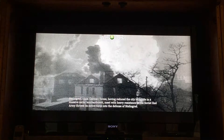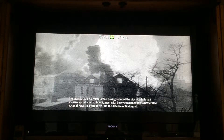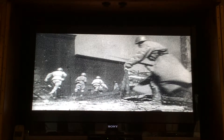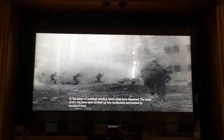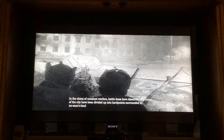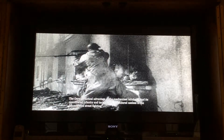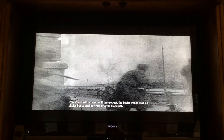German forces, having reduced the city to rubble in a massive aerial bombardment, meet with heavy resistance as the Soviet Red Army throws its entire force into the defense of Stalingrad. In the chaos of constant warfare, battle lines have dissolved. The ruins of the city have been divided up into hard points surrounded by no man's land. The German tactical advantage of the mechanized blitzkrieg and its coordinated infantry and tank attacks is rendered useless in the concentrated street fighting. Threatened with execution if they retreat, the Soviet troops have no choice but to push forward into the bloodbath.